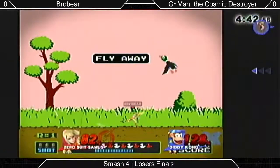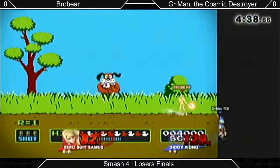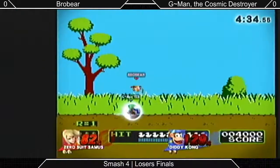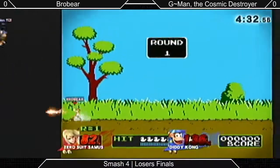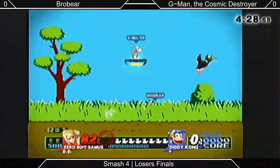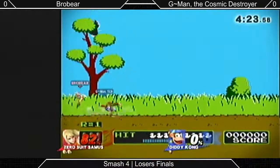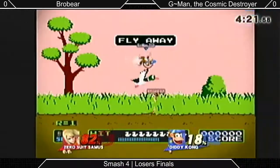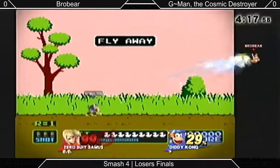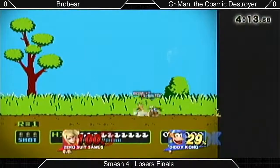However, both characters also have Diddy's side B and ZSS's down B to totally get out of these situations. The ducks here could come into play blocking a banana. If you hit the duck then the Nair lasts for a while — anything that has a hurtbox can extend the hitbox. The Nair lasts longer so the follow-up isn't going to be better.